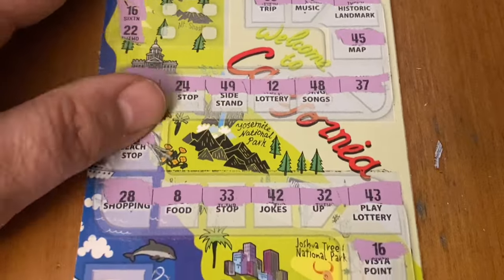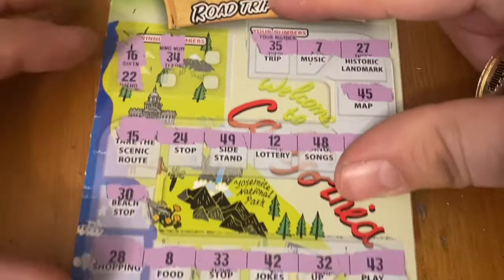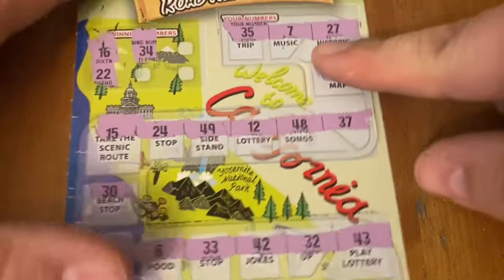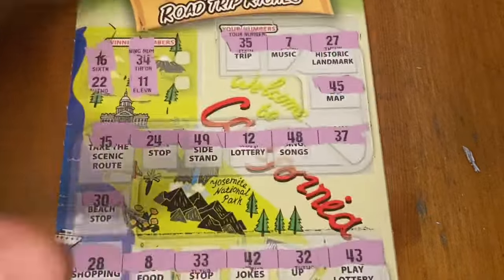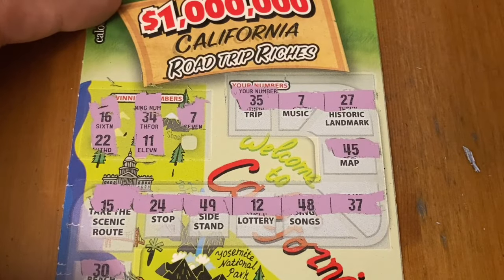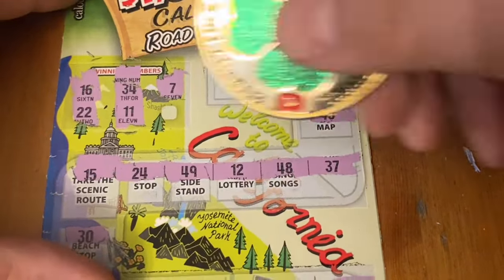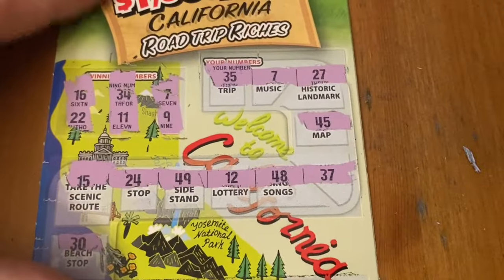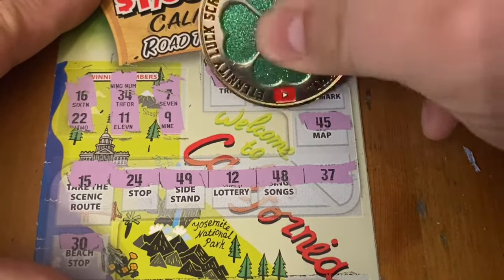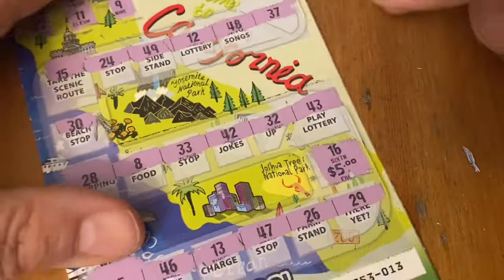22 — nope, no double deuce. 34 — no. And 11 — no 11s. A 7 and a 9. Let's do the 7 first — for $5. Hopefully this 16 is $15 or $10. Nope, it's a break-even cash prize. That's better than a loss, we'll take it. It's $10 back in our pocket for another day.